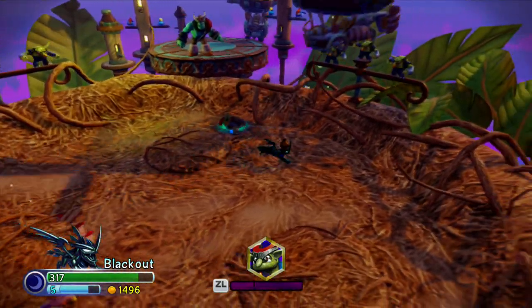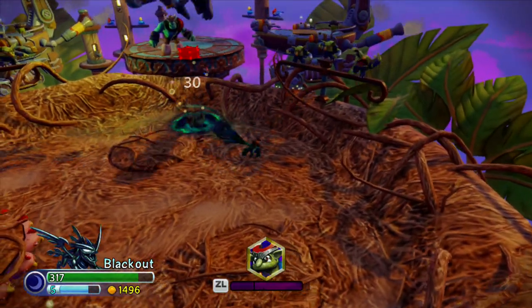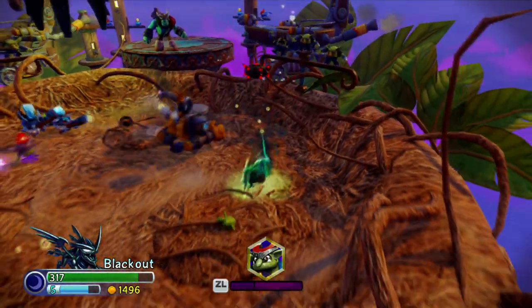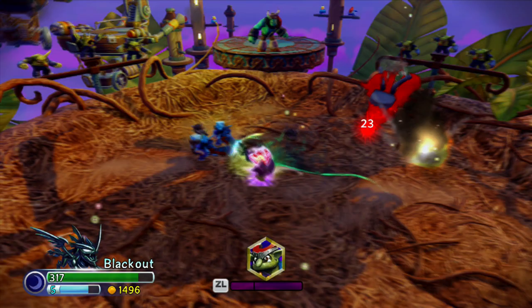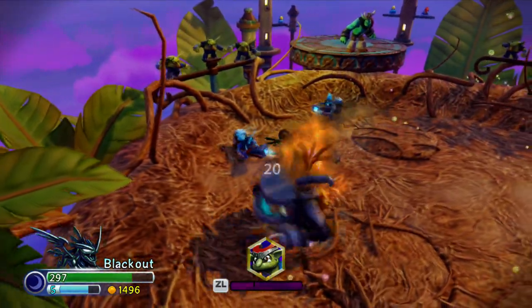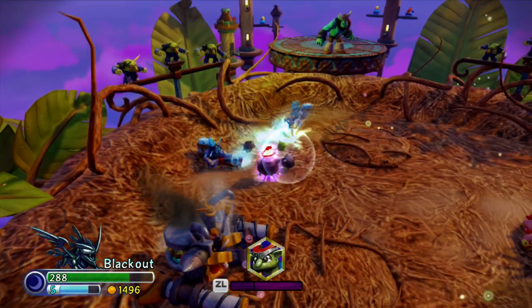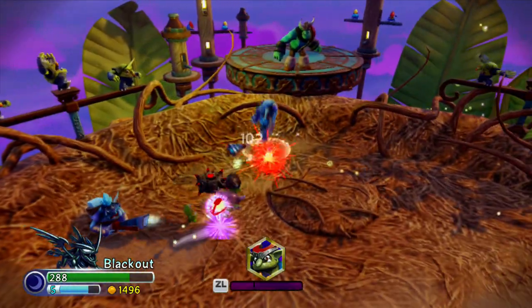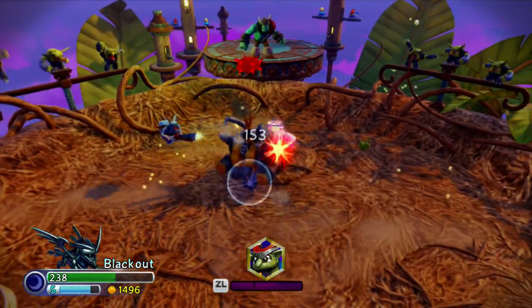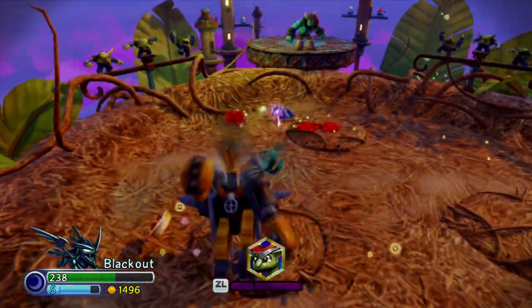And he just finds everything in sight and just demolishes it, man. I'm curious to see what the Prince of Darkness path does, because right now he's not that great with his orb attack — it just kind of is there, doesn't have much strength to it. So maybe it'll get better. Just look at that though — the way he just randomly goes at you, man, you are done if he catches you in that. I love it.